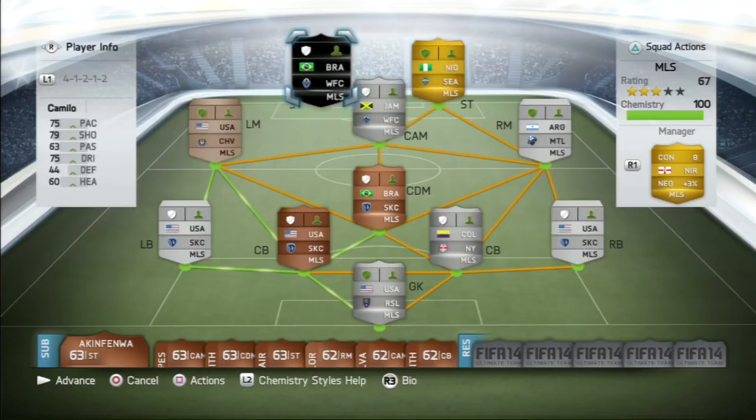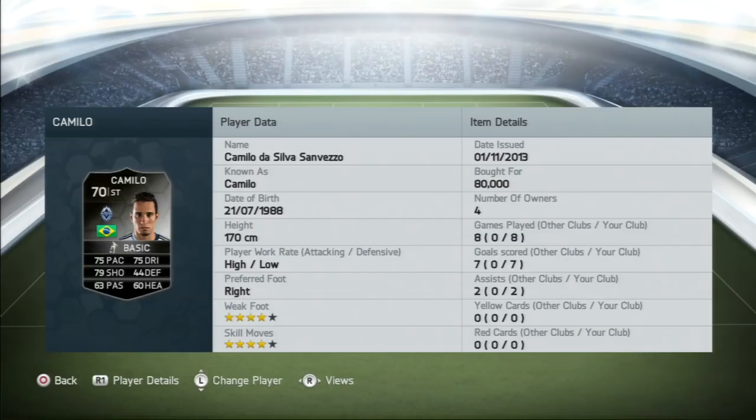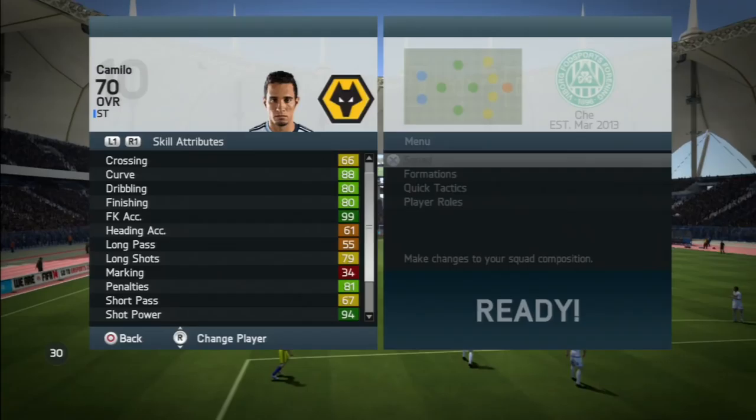What is up guys, welcome back to another player review. Today we're going to be looking at a silver inform who goes by the name Camillo. He has 99 free kick accuracy — holy shit, can't wait to try that out. But seriously, who gives a shit about free kick accuracy because you never get a free kick in this game anyway.